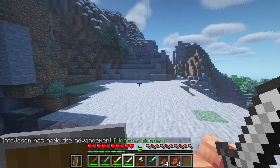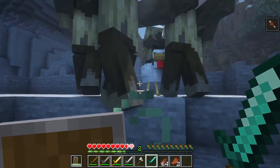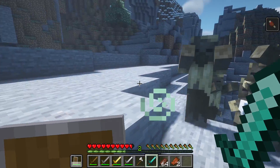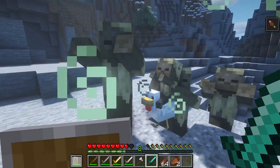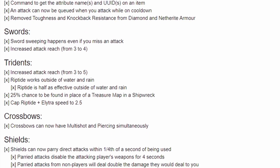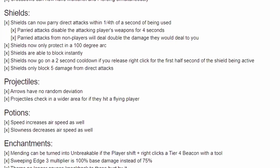The most notable change is the new shield mechanic, which allows you to parry attacks if you time your shield use properly. But after releasing right-click, you will lose the ability to use the shield for 2 seconds. There are also tons of changes made to projectiles, potions, enchantments, regeneration, etc. I would recommend checking out the mod's CurseForge page for more info.